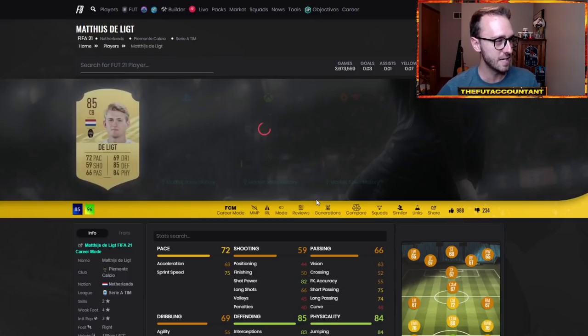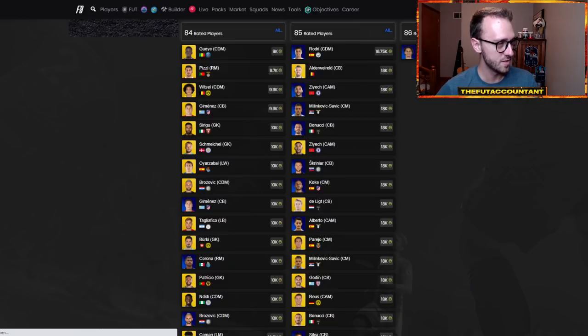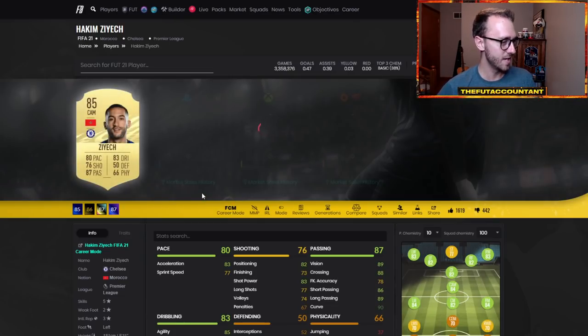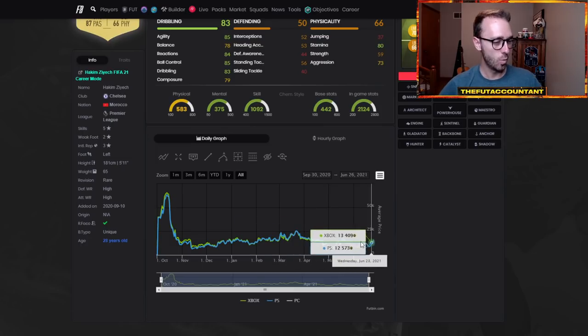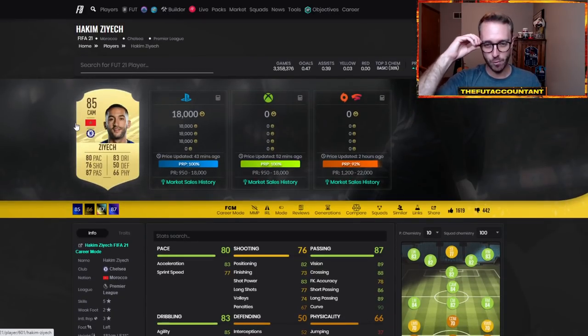Look earlier in the year — take a look at Delict, he has a 24,000 coin price range. But take a look at ZH, he's got an 18,000 coins price range. How much was he earlier in the year? He was 18K back in March when price ranges were a lot higher — 25,000 coins. I think EA reduced the ranges in the past month because we've been down in the 7K range, up to the 12K, and they really haven't gotten close to that 18K range.